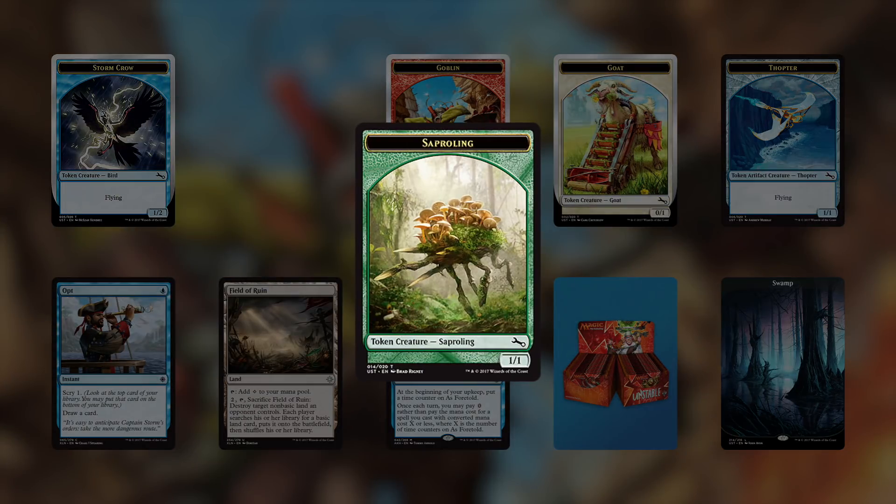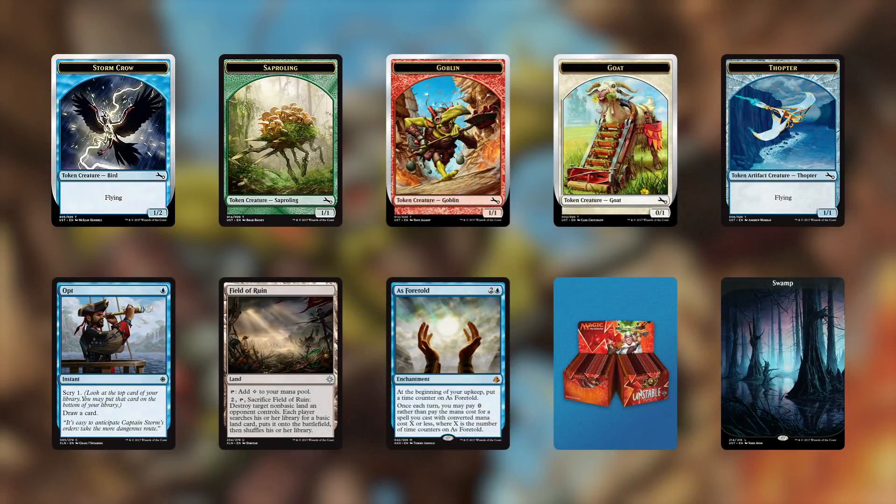Saperling tokens, by comparison, are far more popular. Saperlings are all over Magic's past and present, so their sales make a lot of sense.